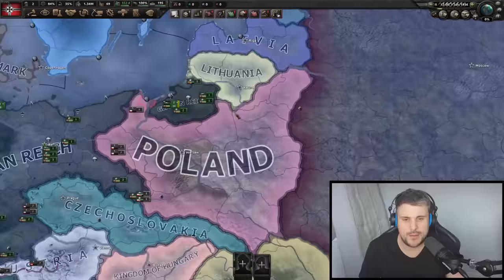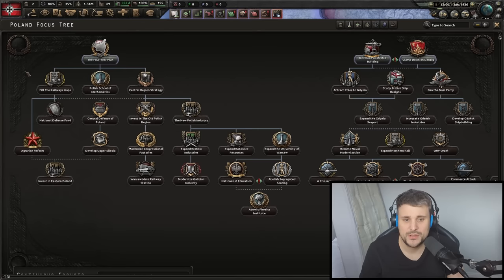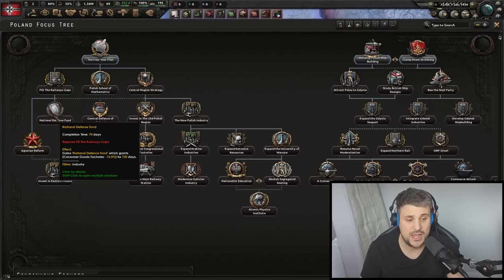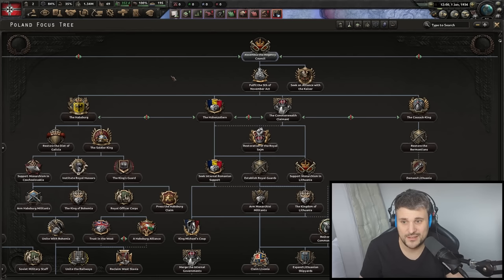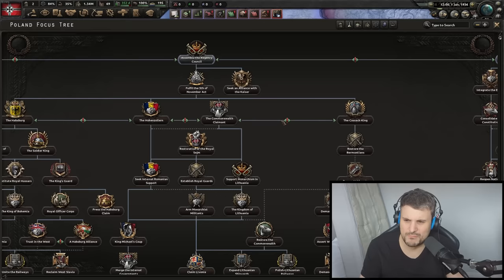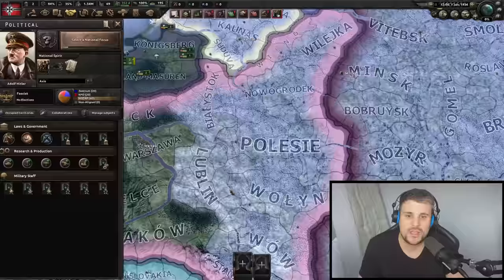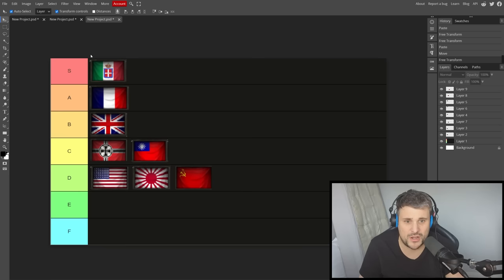Poland — not quite a major power but close to one. The Polish focus tree is amazing. The historical path tends to be most interesting but you end up inevitably getting capitulated to Germany. The four-year plan bonuses are really good — the National Defense Fund reducing consumer goods by 15% for three years is amazing; it's like a kickstart to your economy. The highlight is the Assemble the Regency Council path — you've got five monarchist paths, all really cool and really OP. The monarchist path is really the only one worth going down. I think they've done a really good job with Poland, though the historical paths are a little confusing. B tier.